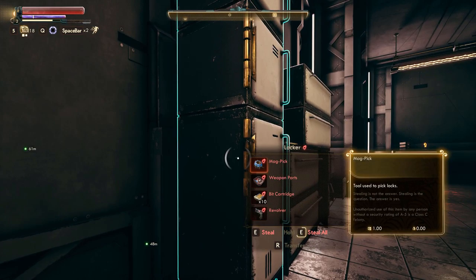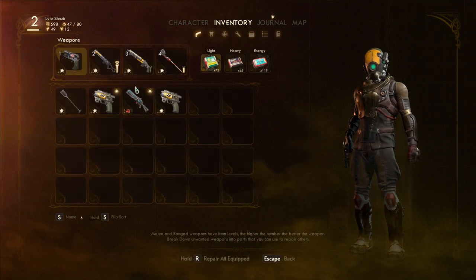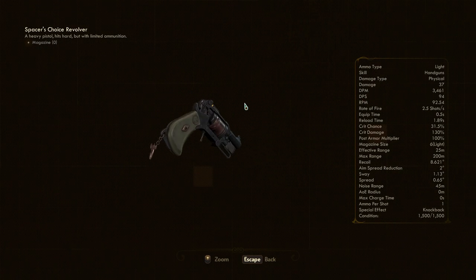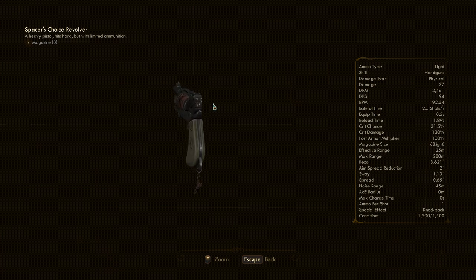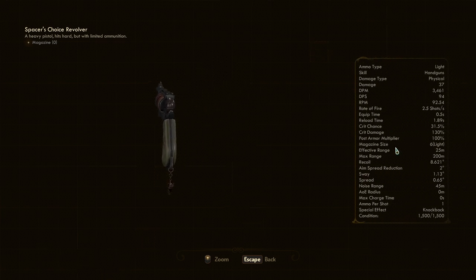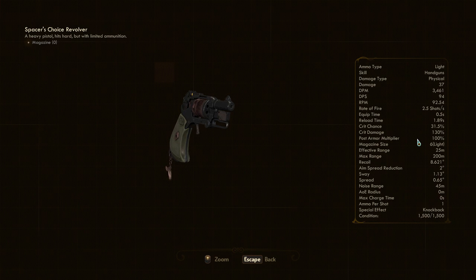Oh shit, a revolver! Awesome. This place rocks! Let us get that equipped right away. What's it even use? Light ammo. Love it. Level two at that. Fantastic. It's even got a little Spacer's Choice rocket chip. Very snub-nosed looking. Never noticed all the stats here on the side - look at all that. Effective range, max range. They just give you all the numbers. I fucking love that.